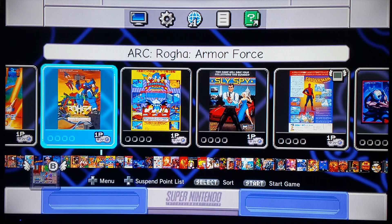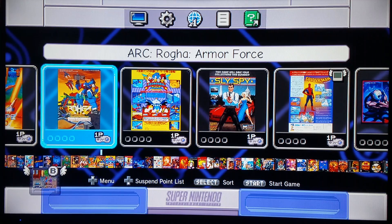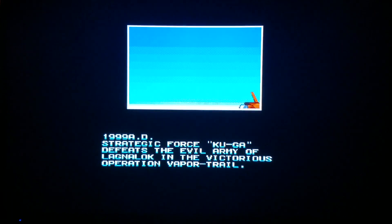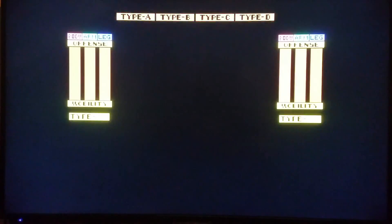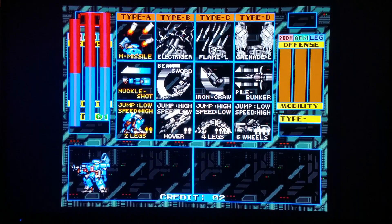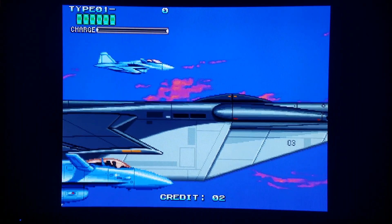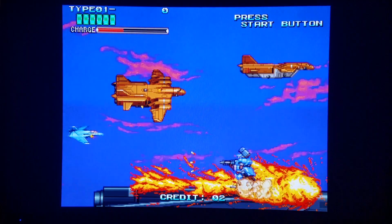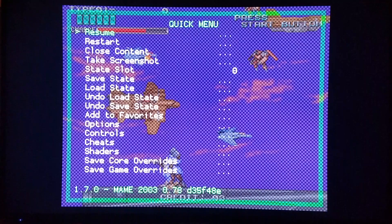Another game — this runs with the 1-4-18 update — is Roga Armor Force. A few games such as Boogie Wings, Roga, and Night Slashers run with this update. So this is running good. I'm using the second of the MAME cores. And we have that great music again. You may have seen me doing my Stan Bush spontaneous impression in my MAME 2003 compatibility update a couple weeks back.